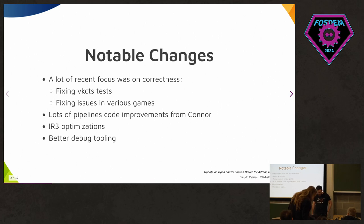We've done a lot of IR3 optimizations, which is our backend compiler — they add up a lot over time. And we've done a lot of work in debug tooling because we have to reverse engineer the GPU. We deal with a lot of unknown registers and unknown instructions, so we need to be able to quickly understand what's going on. I want to spend some time on these debug tools we've implemented thus far.